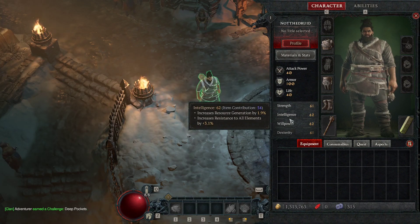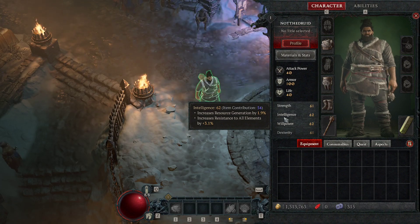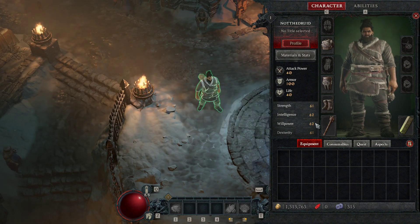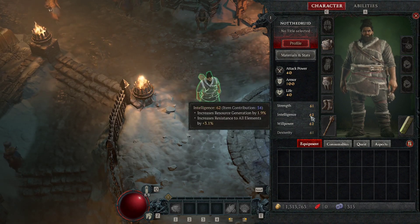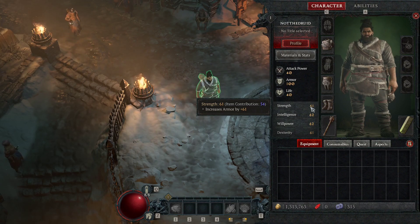Let's go ahead and look at stats. I have not gotten every Altar of Lilith. There are, I believe, 33 in one zone that I need to collect and 7 more in another zone I need to collect, for a total of 40 more altars. Across those 40 more altars, I'm going to get more and more stat points and likely get each of these up to 80. But the initial stats on this character were about 9, maybe 7 in some cases, or up to 10 if you were super lucky. So I'm getting about 50 additional stat points from these Altars of Lilith that I've found.